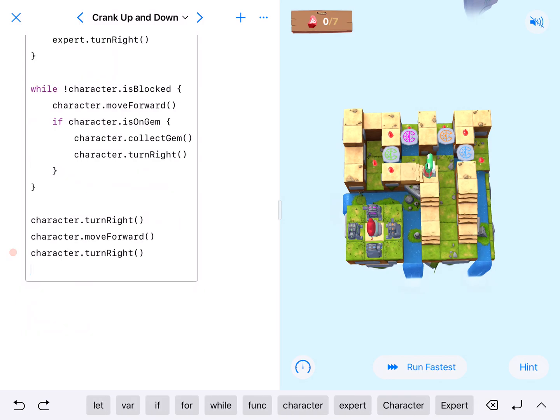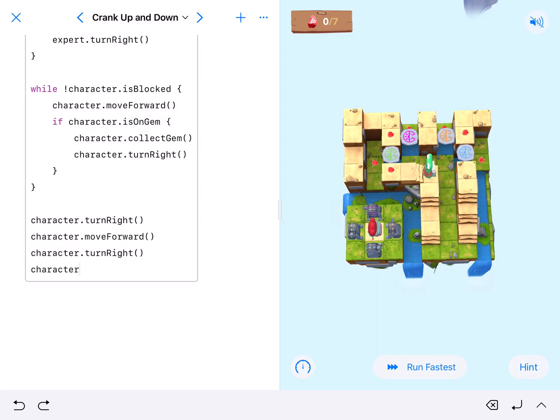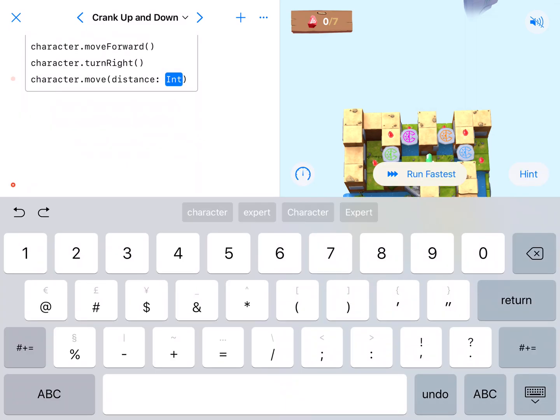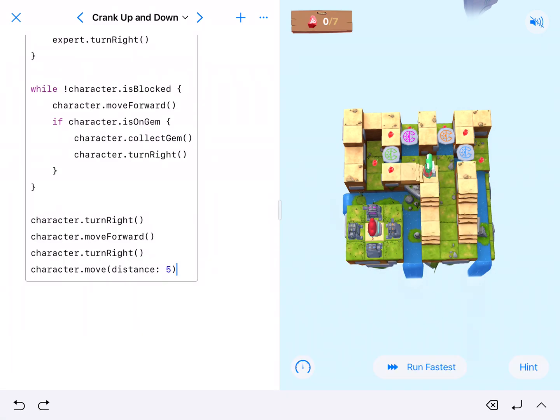Then they need to move five — so character.move with parameter five. We want the move function with parameter 5. I'm going to run this now so we can see if everything worked out the way it should.